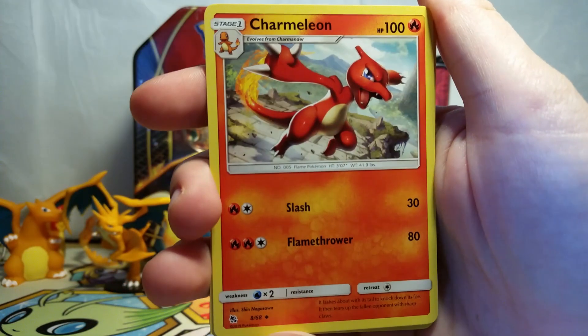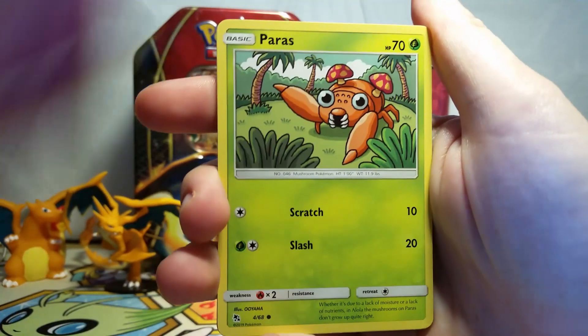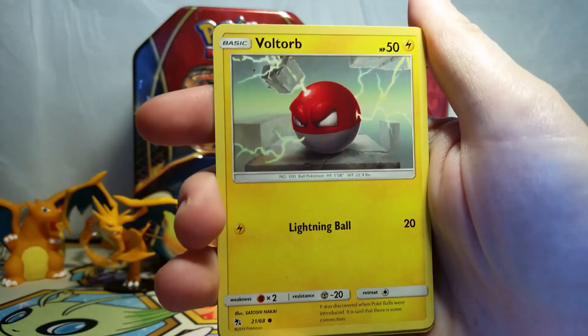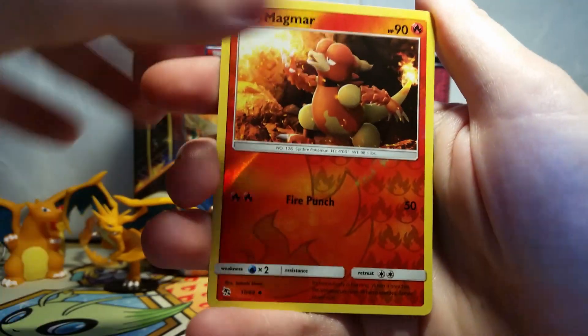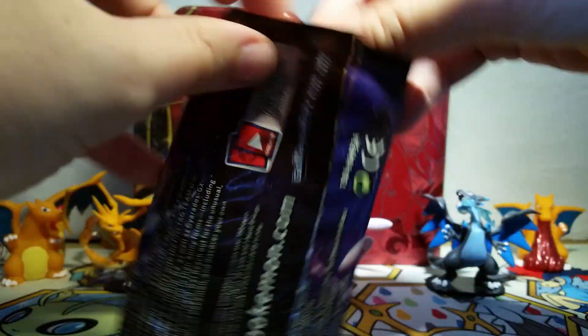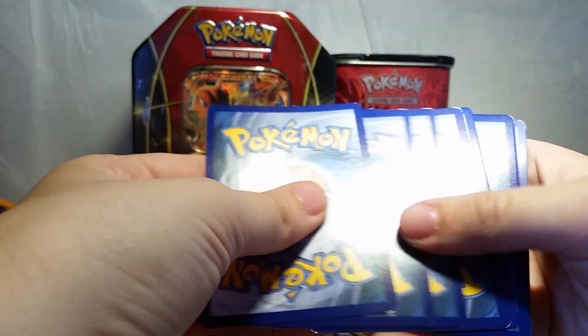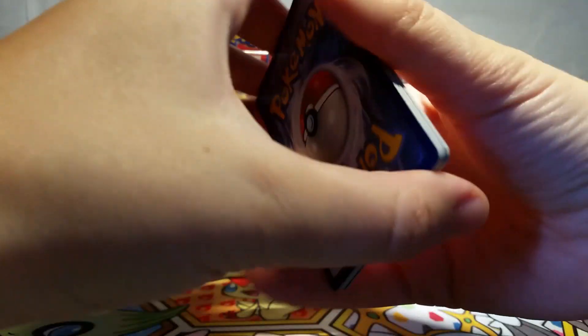We've got a Lightning Energy, a Charmeleon, Chansey, Giovanni's Exile, Ekans, Koffing, Paras, Cubone, Voltorb, a Magmar Reverse, and then our rare is a Clefable non-holo. So we're really wanting a holo or like a shiny — that's what's most exciting about this set, the super cool holographic and shiny cards. But you can't really expect one in every blister, though it would be very, very nice.